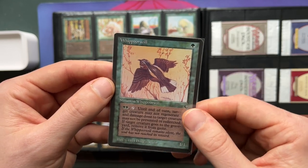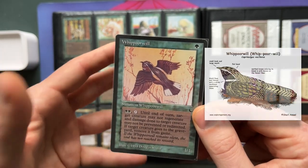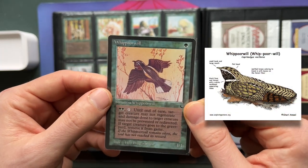Then we've got the Whippoorwill — a 1/1 for one; until end of turn, target creature may not regenerate for two green. People have this discussion: why doesn't it have flying? You see the wings. But when you look at what a whippoorwill actually is — it's an existing bird that tends to stay very low to the ground. So I understand the confusion; when you look at the image you see a bird and think why doesn't it fly?